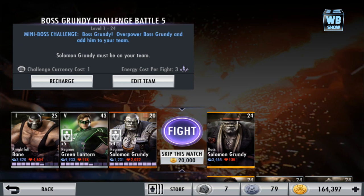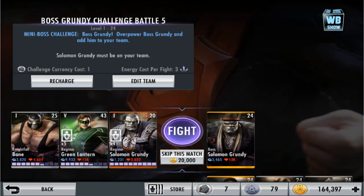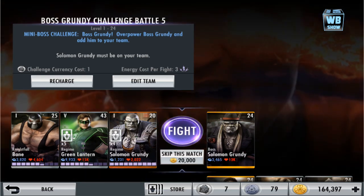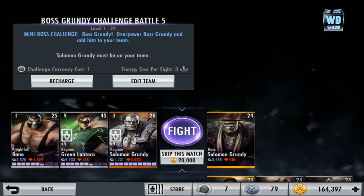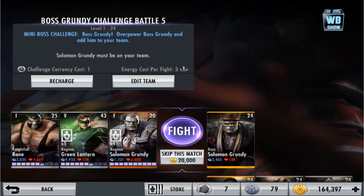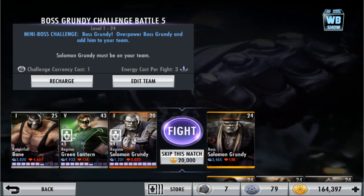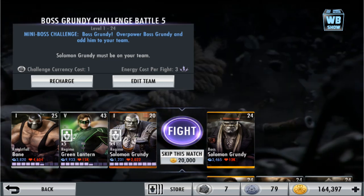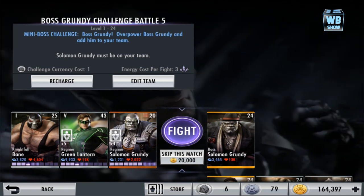All right everyone, we're back with another video of Injustice Gods Among Us for mobile devices. We have Solomon Grundy — the boss version, Boss Solomon Grundy — probably what they call it, level 24, last challenge section. You need to have Solomon Grundy in your roster to actually progress through the stage, and here he is. We're just gonna fight and take a look at how he fights.